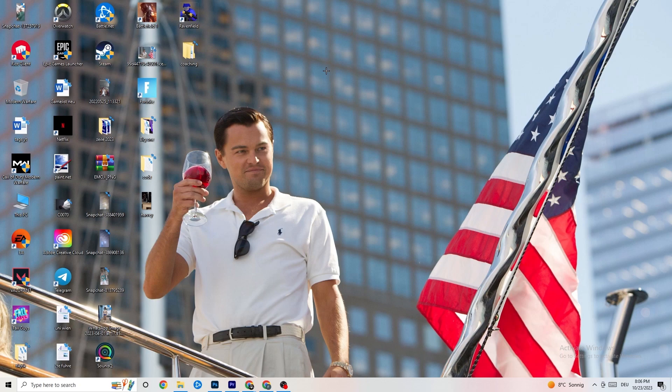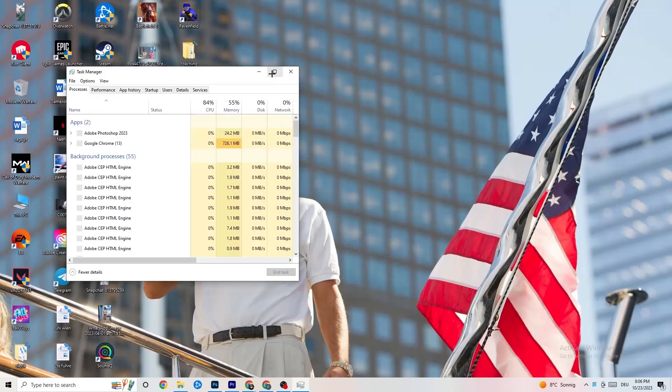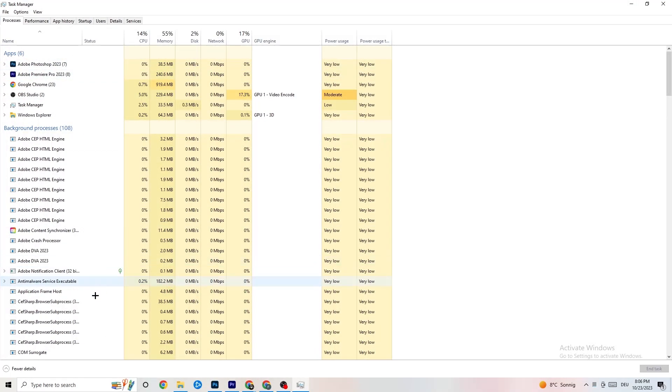That was the first step. Next, go to the taskbar at the bottom of your screen, right-click it, and open Task Manager. You'll see every program currently running. Go to the 'Processes' tab in the top-left corner, where you can see CPU usage, memory usage, GPU, network, and more.